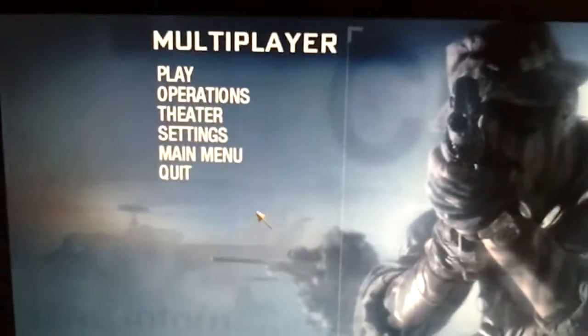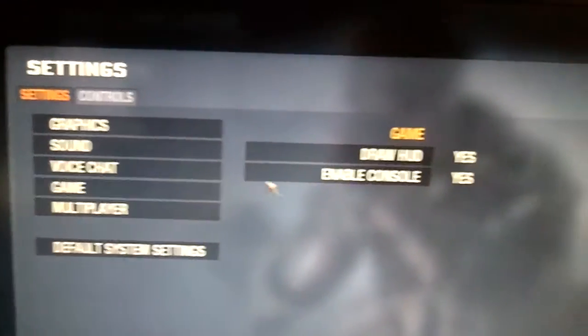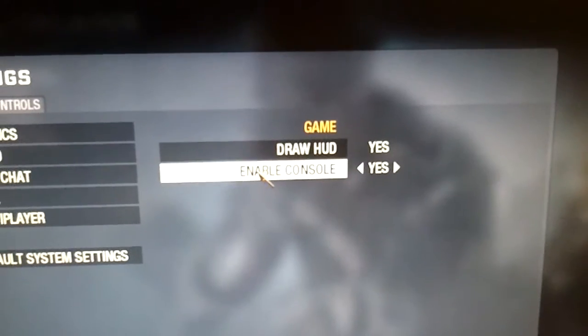You're going to want to open up Call of Duty Black Ops multiplayer, go into Settings, then go into Game, and you're going to want to enable Console if it isn't enabled already.